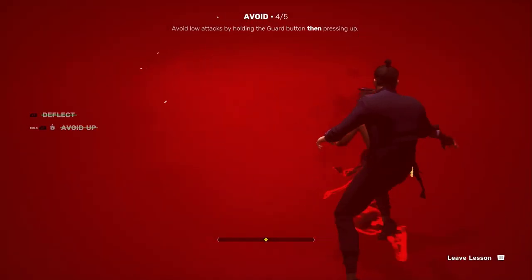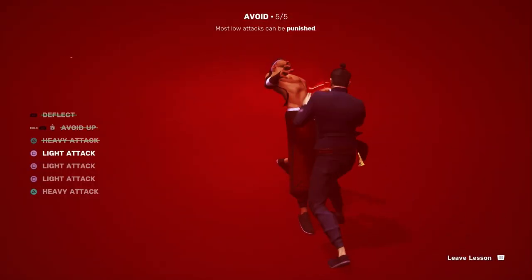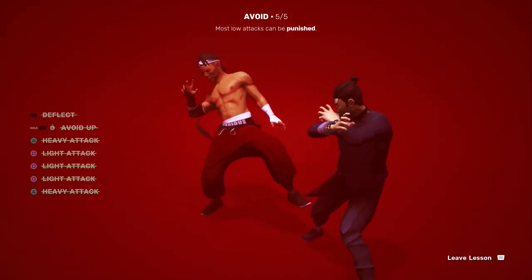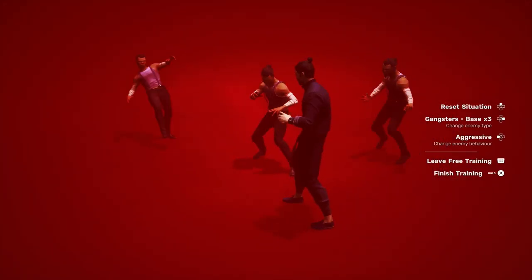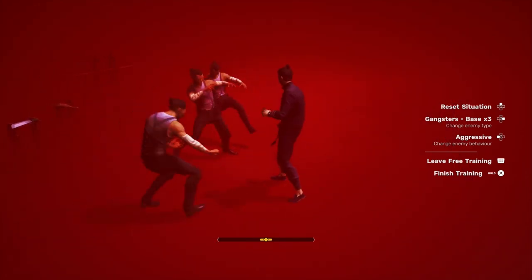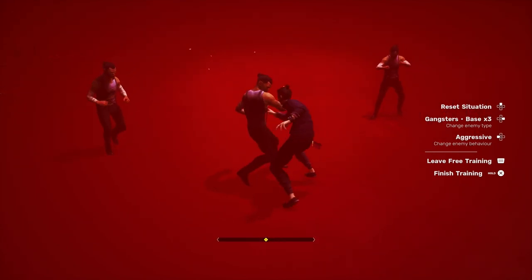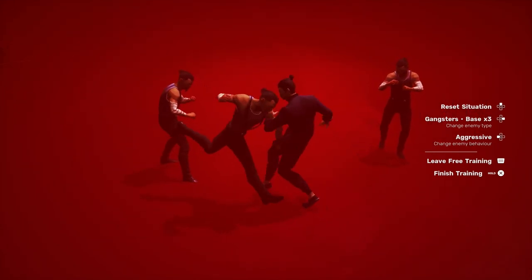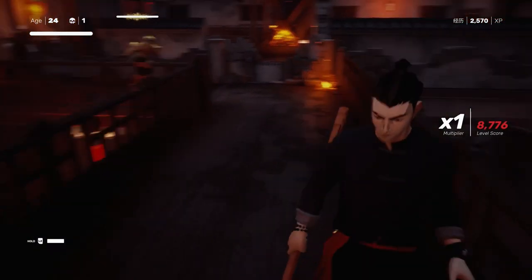Lesson 4 focuses on how to avoid attacks. Although it does show you can fully punish some attacks after a dodge, it doesn't mention that you can go right into a throw after attacking them once. This can help get someone off you fast, which is super helpful if you're in a crowded area and would prefer stunning a few guys first by throwing them around. You can even just throw them off ledges too if you're in the right environment.